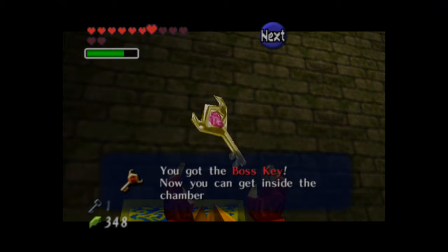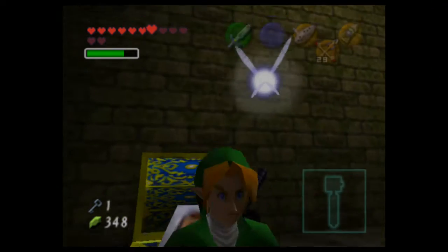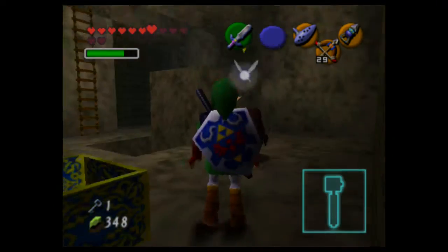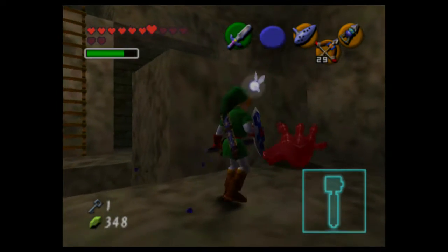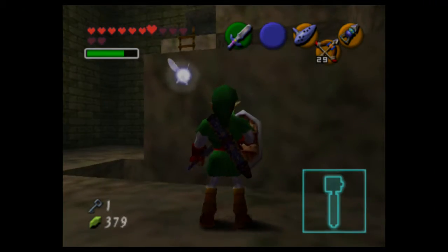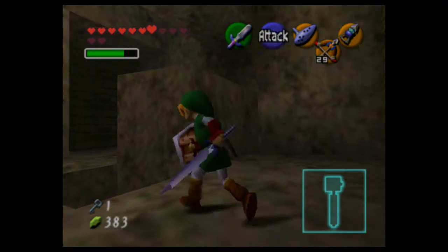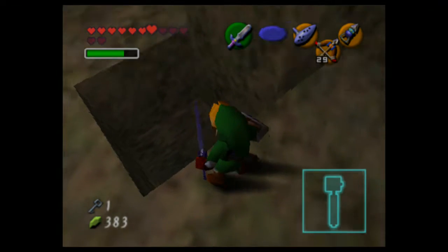We got a boss key! Not only do we have to get small keys to open little doors, we also have to find a big boss key to open the boss door. Or else if you find the boss door and forget to get the key, then you're screwed and have to backtrack.